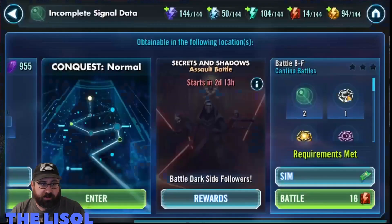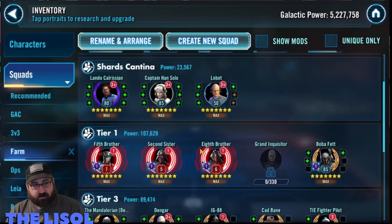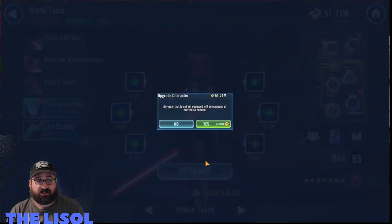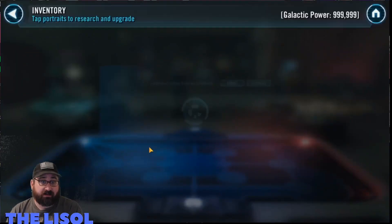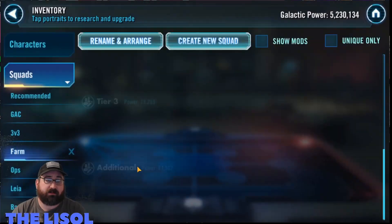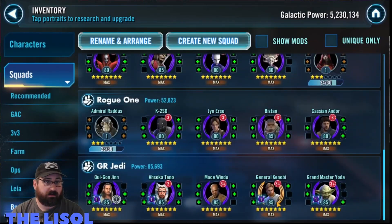Usually GI skips Eighth and goes before him, but the way I do it, GI puts tenacity up on everybody and then Eighth Brother goes and gives GI his next turn again. After that, I'm able to take Talon up, and I also took Jihani up — I didn't update that on the spreadsheet.